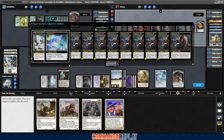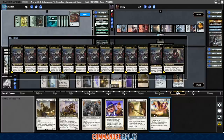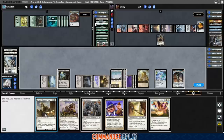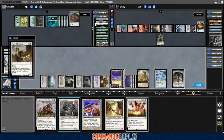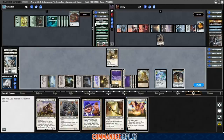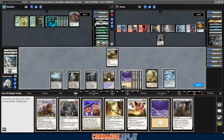We do get to draw off the Skullclamp. Creatures get cleaned up. End step, flash in the Mind Censor — now's a good time to commit this because Stone Cloaker and Skyfisher do essentially the same thing, so we don't need to hold it while worrying about getting our commander back. Crack the clue. This is the stage of the game where you really want a Nykthos in your deck — if we get a couple things into play, we could be making extra mana. Oh, that's a Smothering Tithe — those are good for making extra mana.